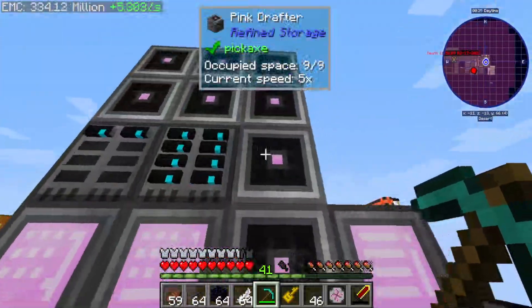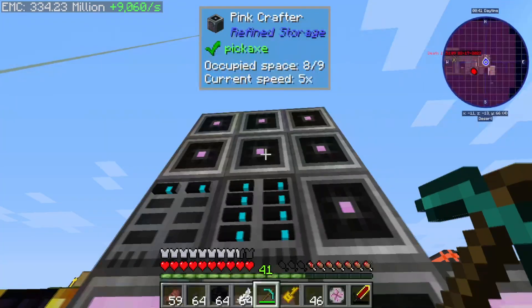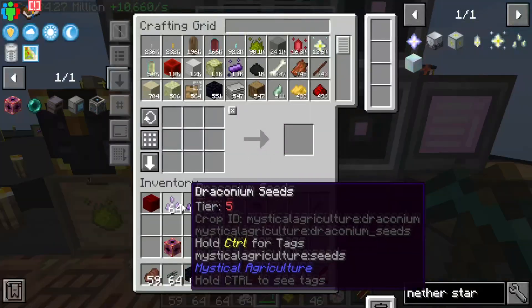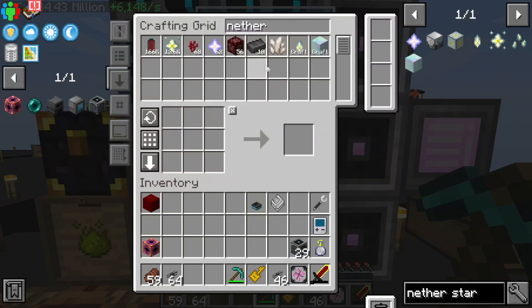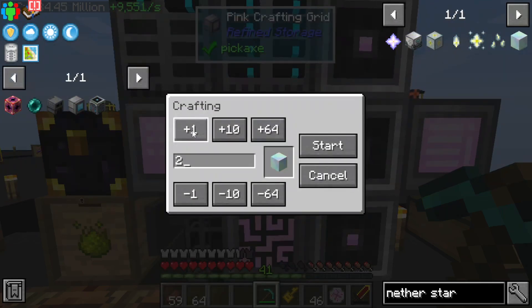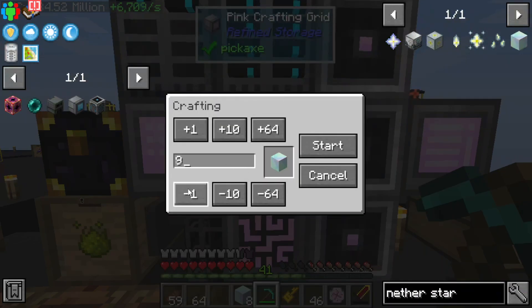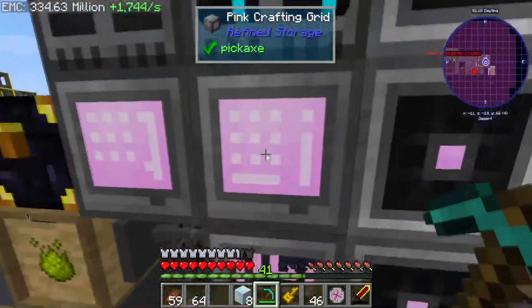If I want to make eight nether star blocks, what are you gonna require me to do? Let me come over here and make eight nether star blocks. I need to be very careful and make sure I don't overload the generator. Oh, it's only a thousand essence - that's actually not bad, I thought it was a lot more than that.